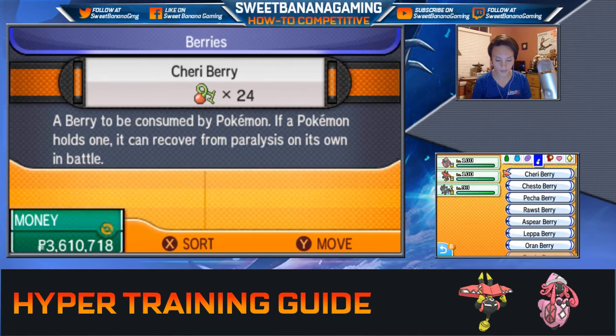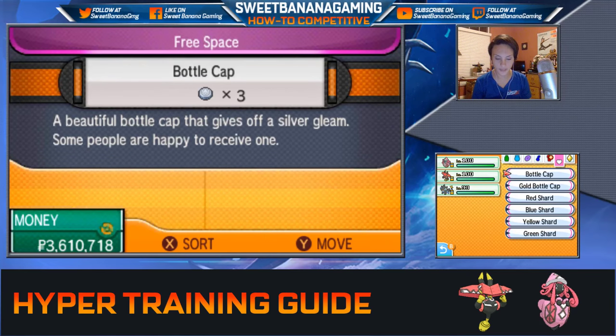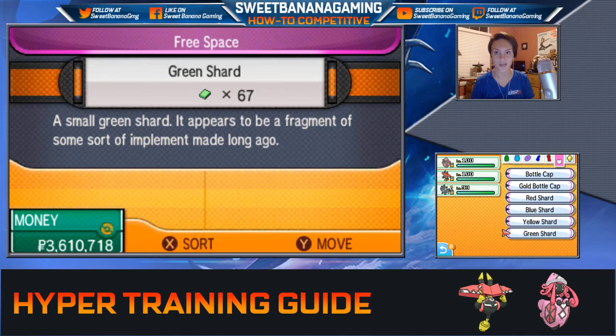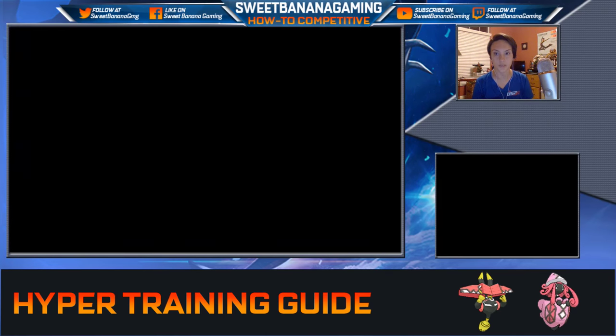So I'm going to show you. I currently have three bottle caps and one gold bottle cap, and here are the shards. There's red, blue, yellow, and green, just like Gen 1. I have 73 red shards, 60 blue shards, 89 yellow shards, and 67 green shards. So as you can see, I can get two bottle caps for each of these colors, because I have more than 30. I can almost get three from the yellow shards.